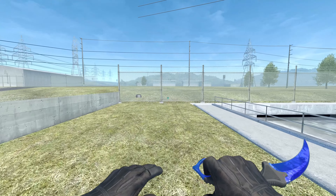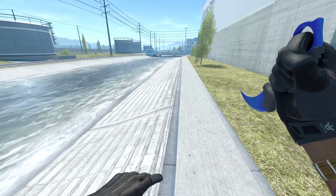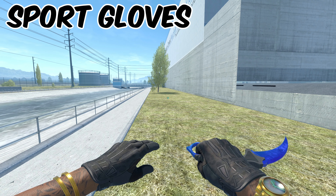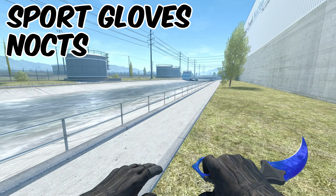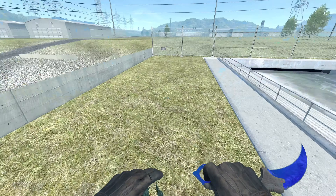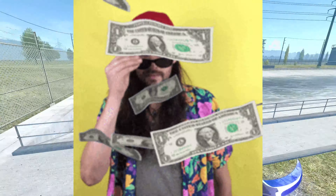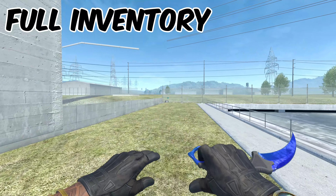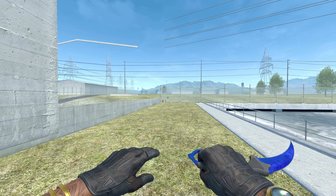Today we're finding the best black inventory, and I think the best place to start is with the gloves, since they're really what ties up a good inventory together and they're always on display. These are the Sport Gloves Nox, and I think they're the perfect pick for a black inventory. They start around $160. The whole inventory, not including the gloves and the knife, comes in at around $25 to $30.